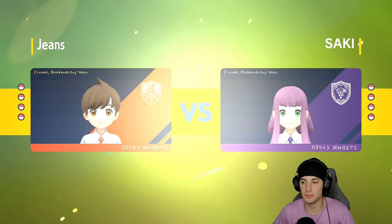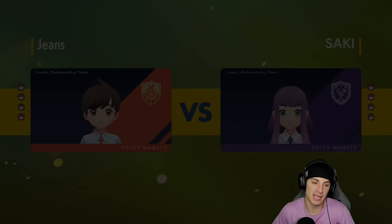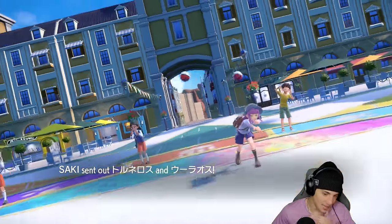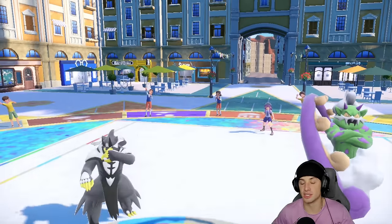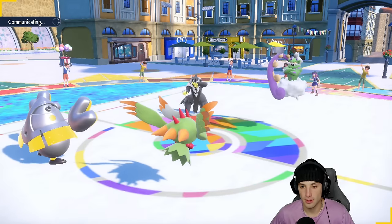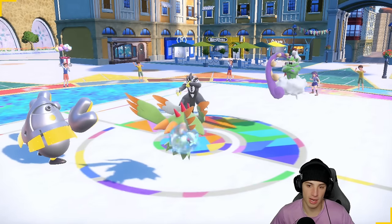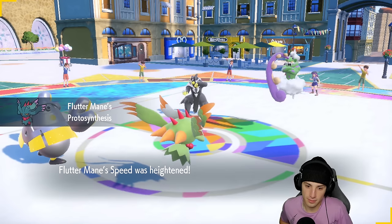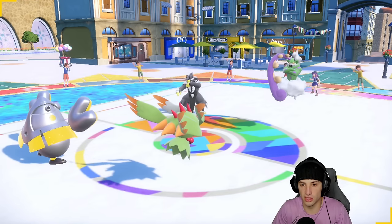Rillaboom with Grassy Glide just always seems to be a threat, especially whenever you're using any type of Pokemon — it hits so hard with the grassy terrain and it's always tough to counter. Changing the terrain is always tough. They end up going into Urshifu and Iron Hands, which seems like a simple Fake Out on the Urshifu.